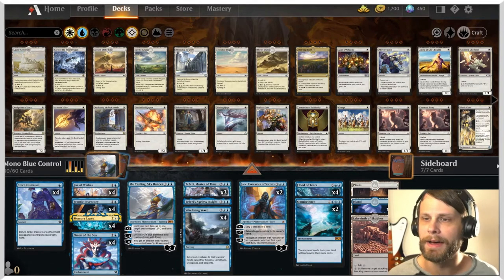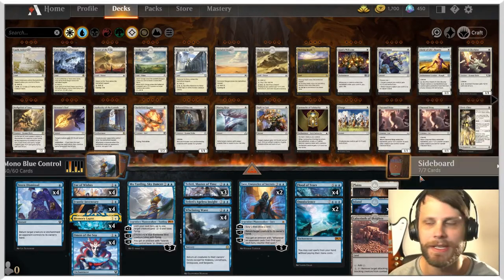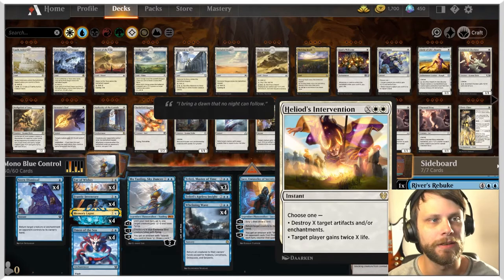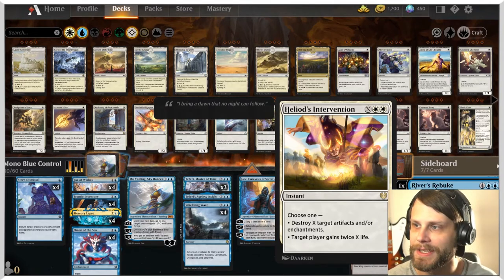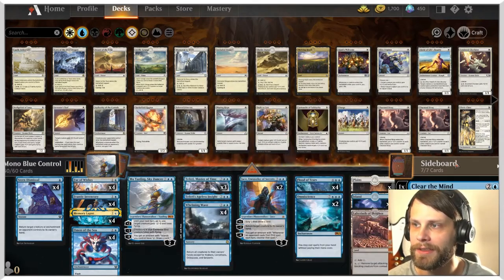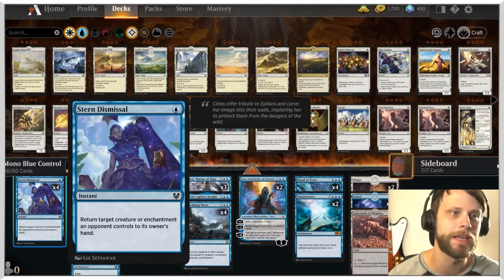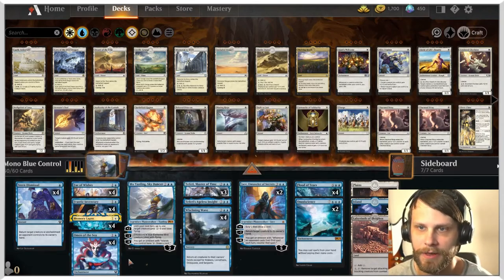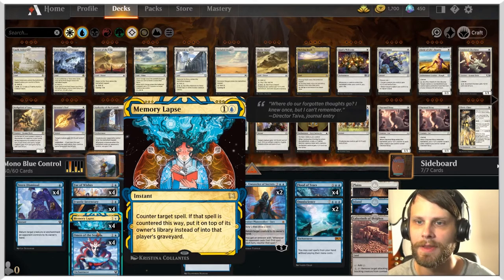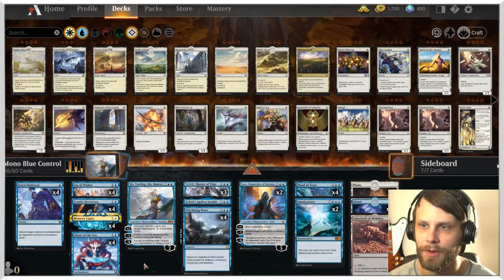It's basically mono blue, though technically there's a little bit of white — we've got two Plains. The reason is we have Heliod's Intervention in the sideboard, which can not only gain us life but also destroy artifacts or enchantments as needed. We've got quite a full sideboard. The idea is we use a lot of the early stages of the game as control elements: Stern Dismissal to bounce stuff, Memory Lapse to conditionally counter, Omen of the Sea, and Frantic Inventory for draw. We also have Fey of Wishes to pull things out of the sideboard.